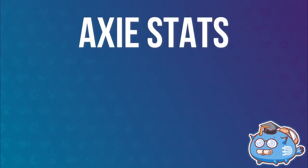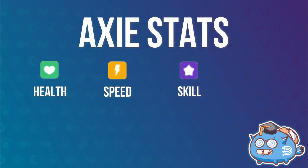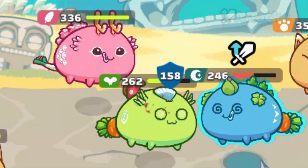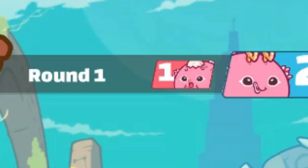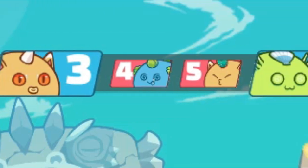Now let's talk about Axie stats. Each Axie has four stats: Health, Speed, Skill, and Morale. Health is the amount of damage your Axie can take before being knocked out. Speed determines which Axie acts first — the higher the speed, the higher you are on the turn order priority.